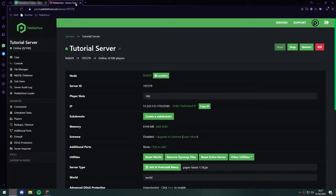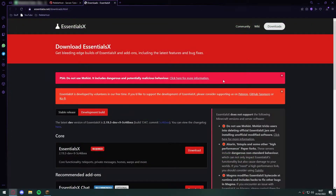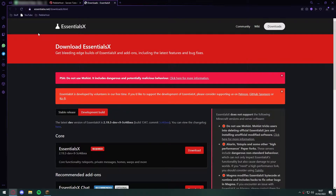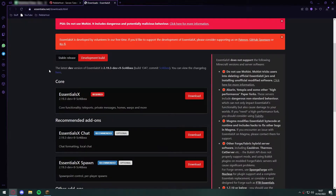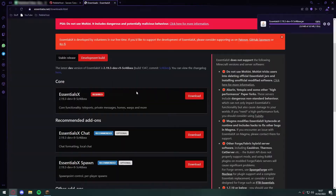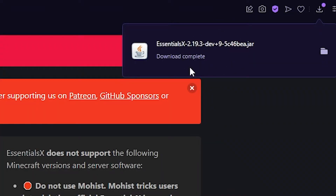First of all, we're going to need to install Essentials. If you click the link in the description, it will take you to this website. As you can see, it's the official EssentialsX website. You want to come down to the core file and click download, then save it where you want. My download has now completed.